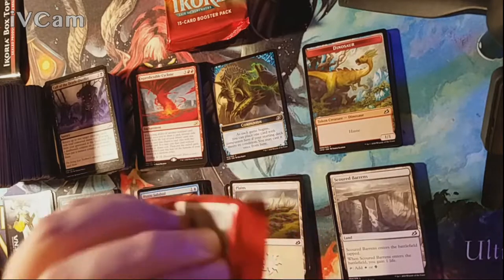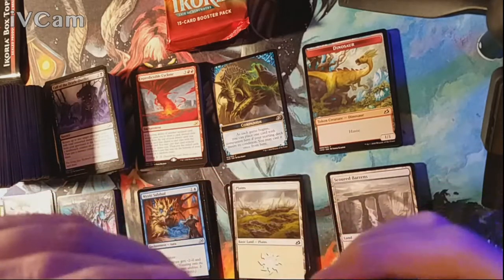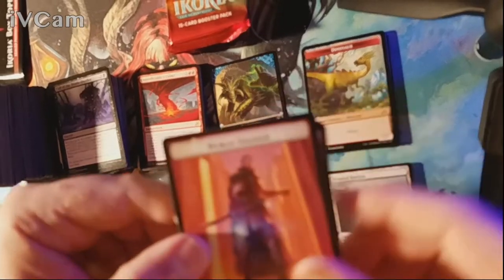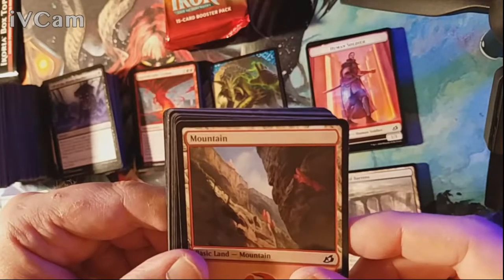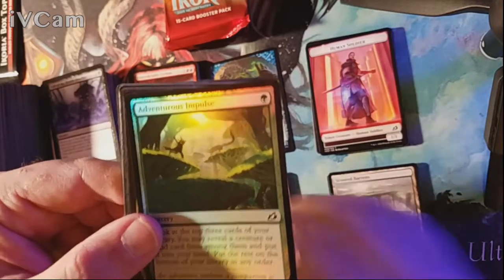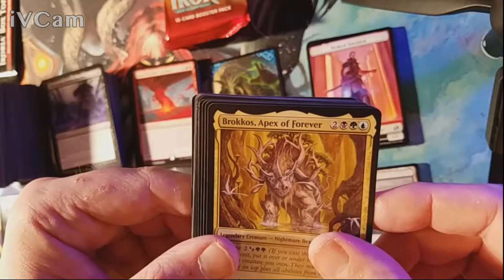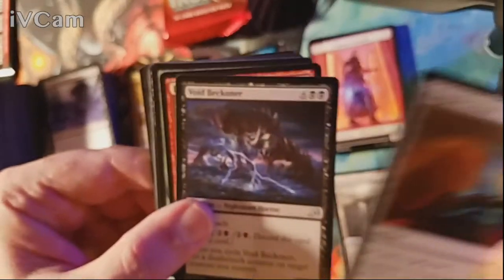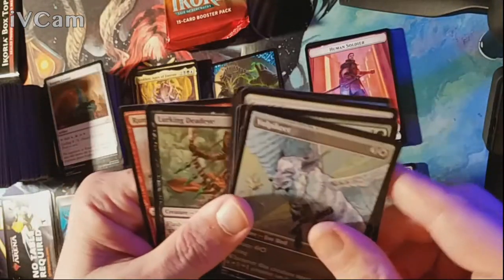You can go ahead and leave comments below on the statements I've made — as long as they're not derogatory or cursing. Our land is a Mountain with an Adventurous Impulse foil underneath, and our rare is Brokkos, Apex of Forever. I love the alternate art version so much better. Uncommons are Ragurin Tristal, Voidbeckoner, Flame Spill, and Ram Through — which Volkipeted into the Lurking Deadeye with a Rumbling Roar.